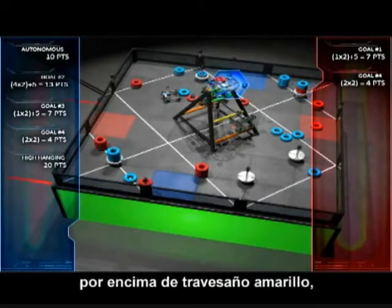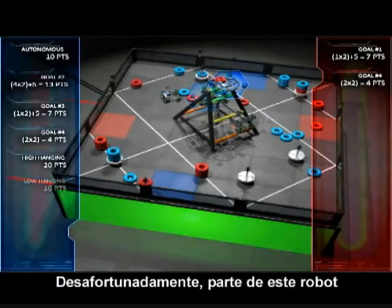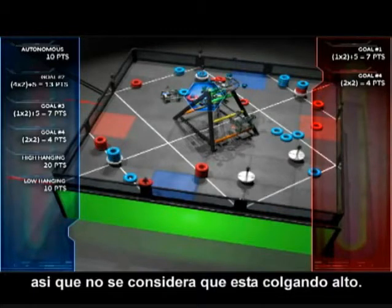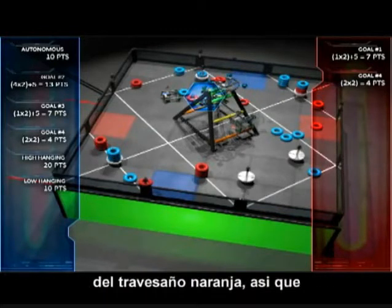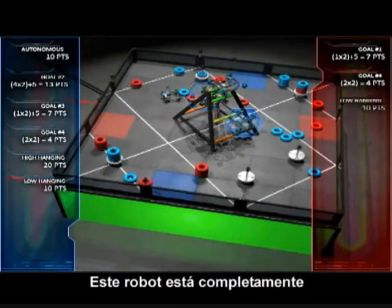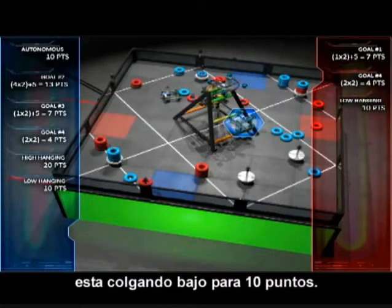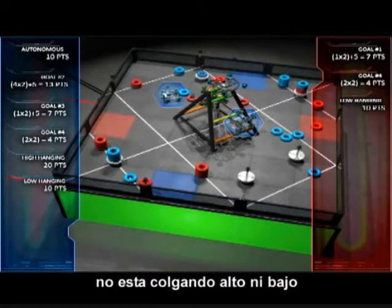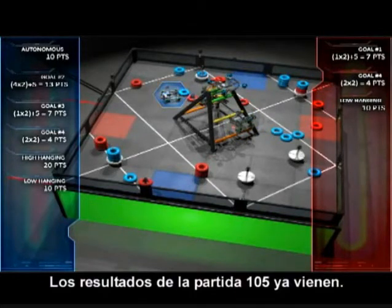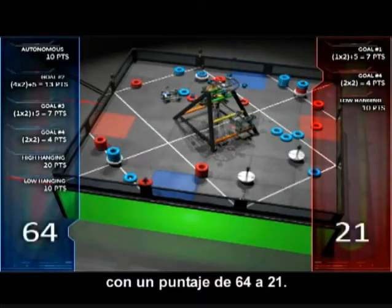This robot is completely above the yellow rung of the ladder, so it receives a 20 point bonus. Unfortunately, part of this robot is below the yellow rung of the ladder, so it is not considered high-hanging. It is, however, still above the orange rung of the ladder, so it is considered low-hanging for a 10 point bonus. This robot is completely above the orange rung of the ladder and is also considered low-hanging for a 10 point bonus. Finally, this robot is neither high nor low-hanging and receives no bonus. The results of Match 105 are in: the blue alliance has won with a score of 64-21.